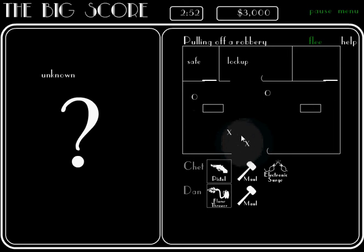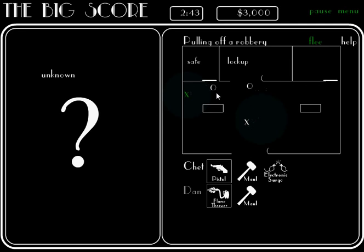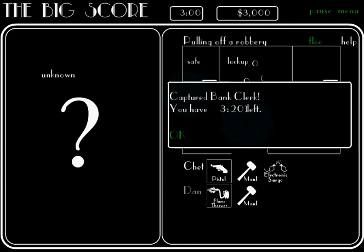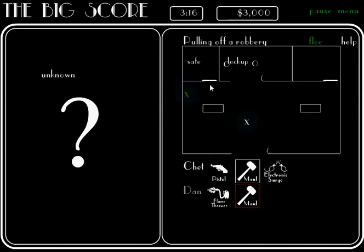One strategy for successfully defeating a level is by herding all the bank clerks into the lockup room, which gains you time, and then allows you to use all of your crew members to defeat the safe. Doors that are locked must be opened using tools that deal physical damage.